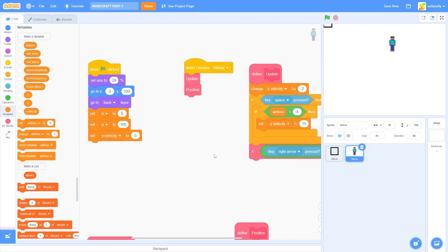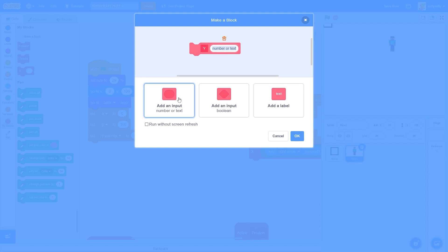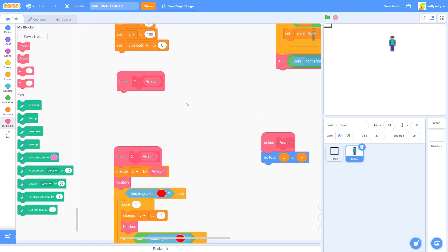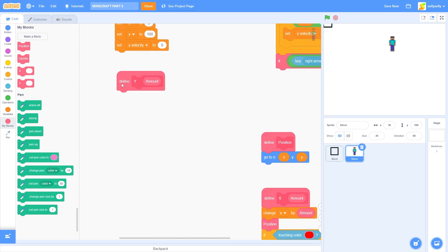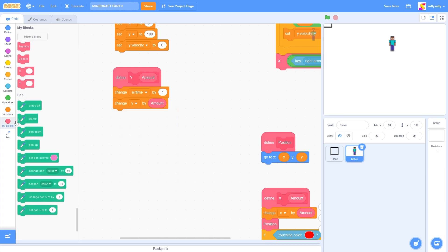Now we just need Steve to fall. Let's make a block called Y. Let's add an input called Amount. And let's tick Run Without Screen Refresh. Inside of here, let's first change airtime by 1. And then change Y by Amount. Then we need a position block.